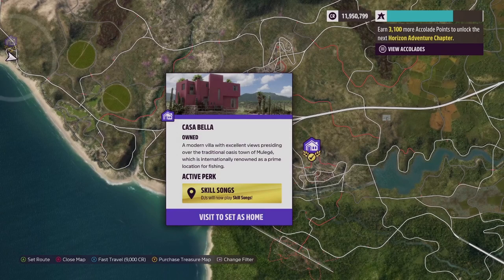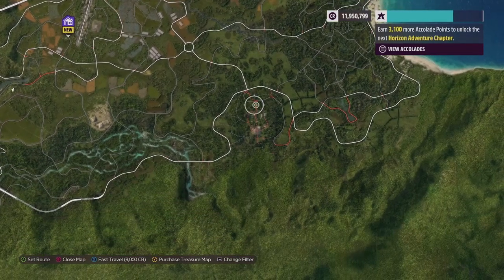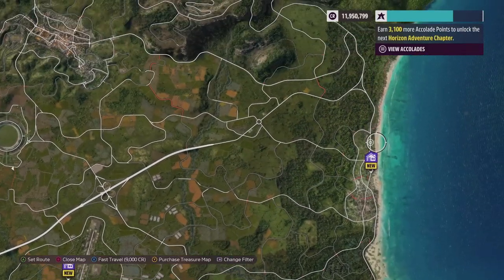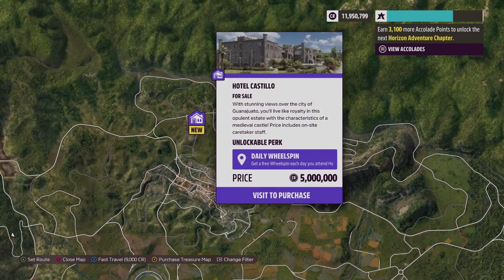The other houses have different perks: one gives you double Forzathon points, one lets you photograph your car collection, and another one gets you a free wheel spin each day.